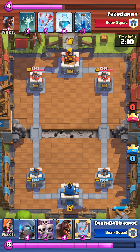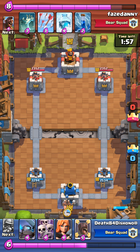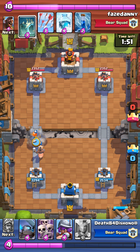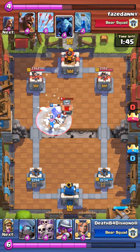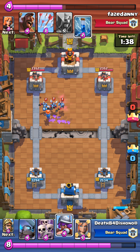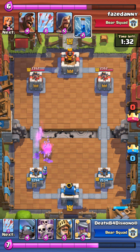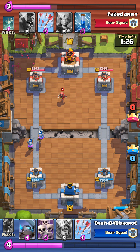Once I took out that valkyrie and my prince died I'm like, okay, this is gonna be a little difficult. I was confused on what exactly I was gonna do to beat this guy. I wasn't expecting that tombstone either. He dropped the minion horde on there, but that's okay because my musketeer and my tower can take that out before any damage is done.